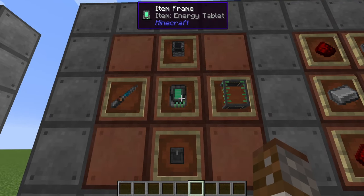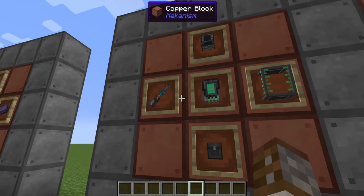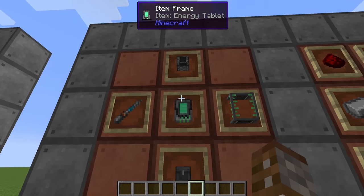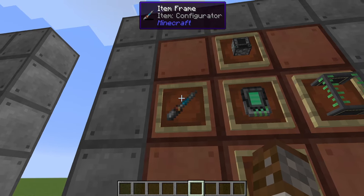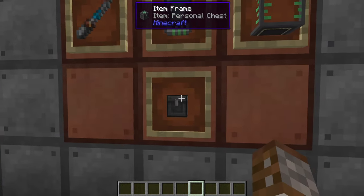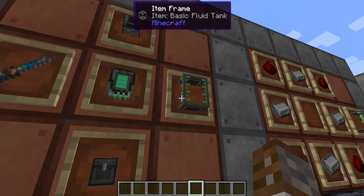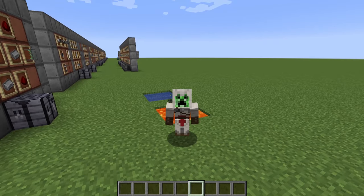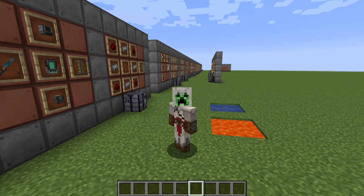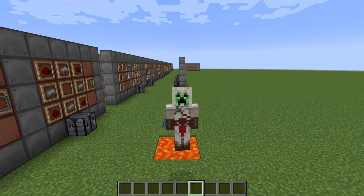When starting off, you're going to need at least these five items right off the bat. This is basically going to be our end goal for today's episode. We have energy tablets, which are sort of the batteries of Mekanism and some are actually needed for the configurator. The configurator is used for configuring all the different pipes and cables in this mod. You've also got a personal storage chest, a basic fluid tank, and a basic bin. When I say we're covering Mekanism I mean all branches — Mekanism Tools, Mekanism Generators, and any other Mekanism additions.